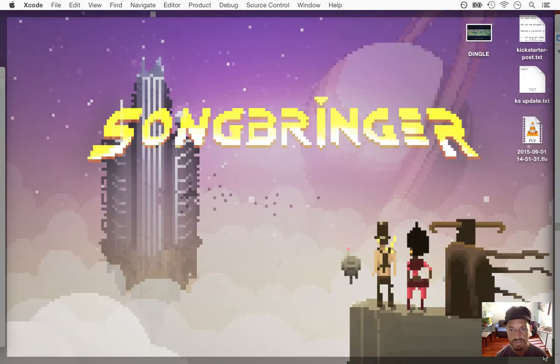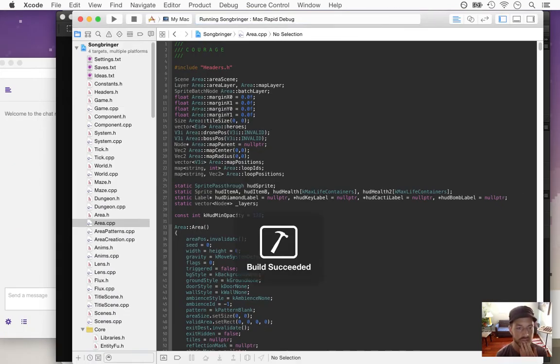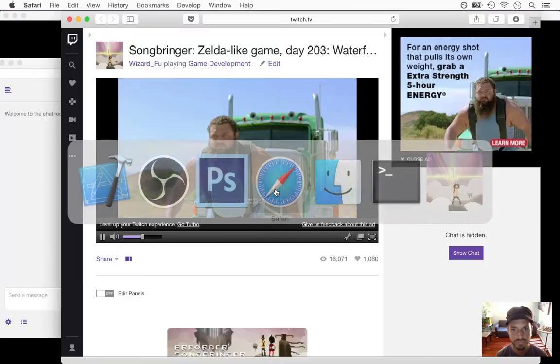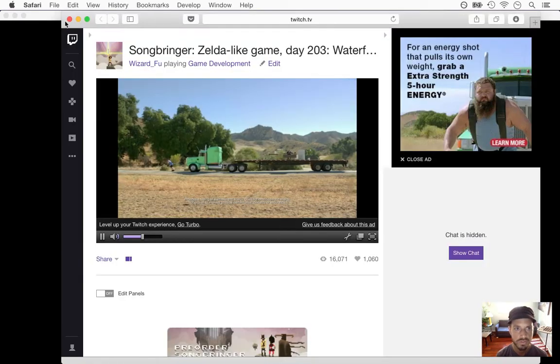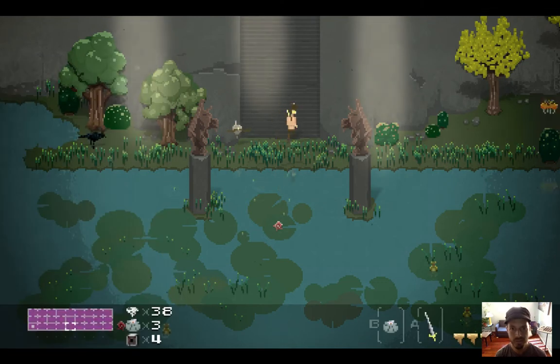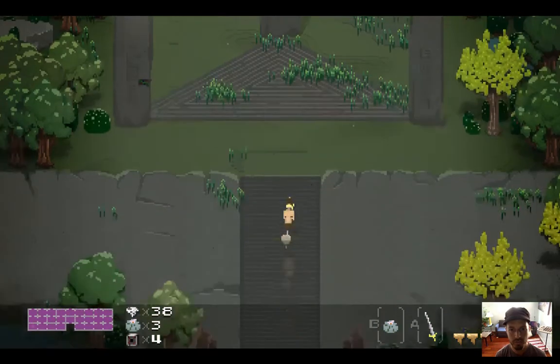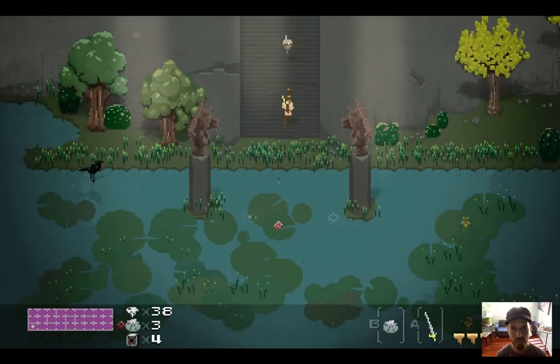What's up everybody, this is day 203 of making Songbringer. Today I'm going to be working on waterfalls. I'm very excited about this. I can now add more height to the world — it gives everything a little bit more depth.